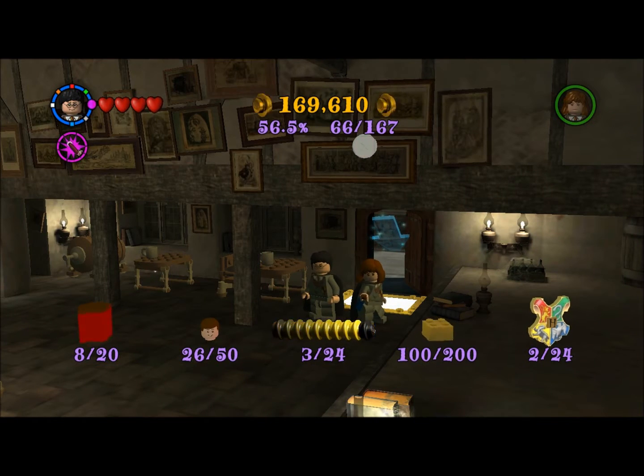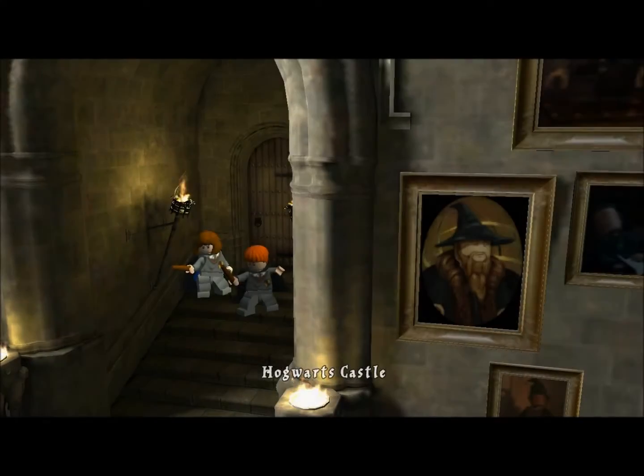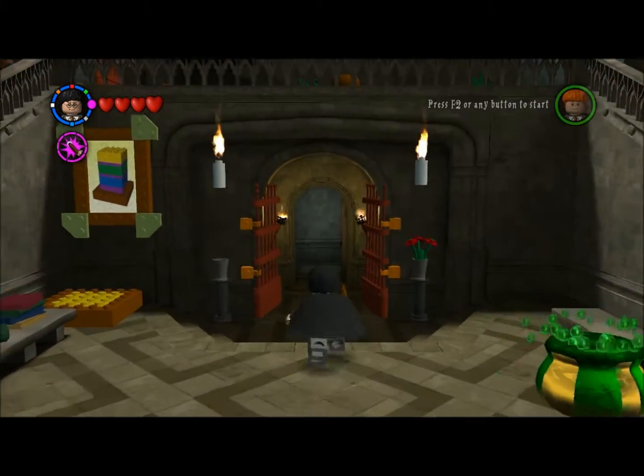Hello everyone, and welcome back to Let's Play LEGO Harry Potter Years 1 through 4. In the last episode, we were rounding up some red bricks for free roam and doing some of the green dot bonus levels. And before we continue here, there is a red brick that I want to get that will help us with the grinding here for studs.